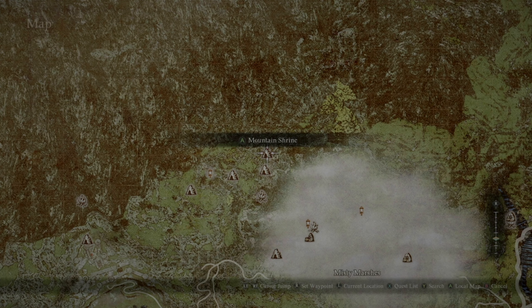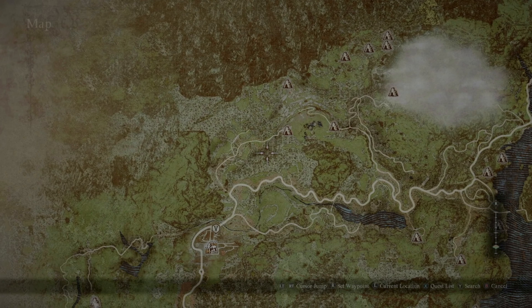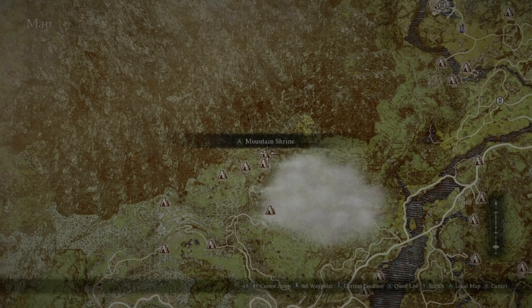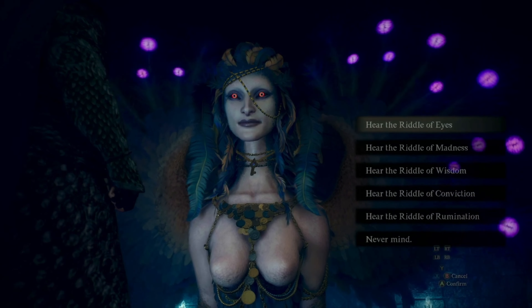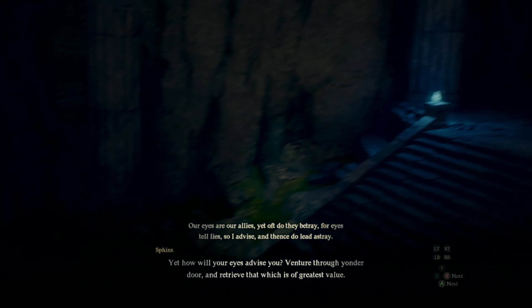The first location for the sphinx is going to be in this mountain shrine. You're going to make your way north from the checkpoint, come through the caves, and make your way to the shrine. Our first set of riddles can be done in any order.